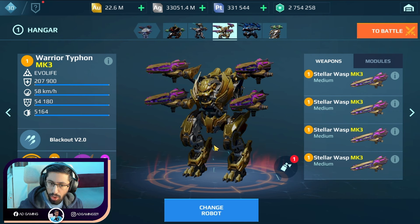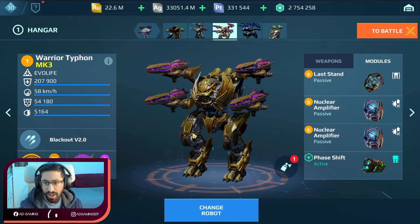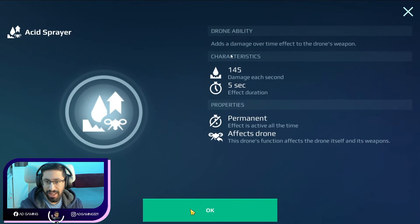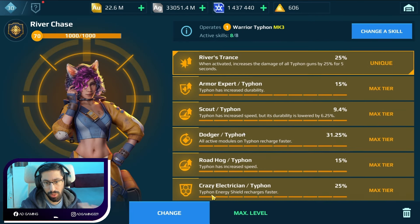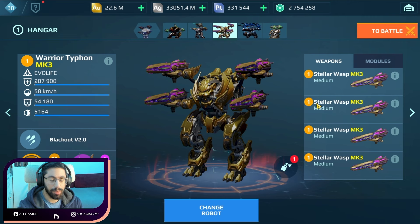In today's video I'm going to show you something very interesting — I'm going to use the Stellar Wasp weapon along with the Wasp drone. The Wasp weapon has a corrosion effect between nuclear amplifiers, and the Wasp drone also has an acid sprayer that adds a damage-over-time effect to the drone's weapon. So we are combining the power of corrosion of the weapon and the drone together, and it's going to be very interesting.